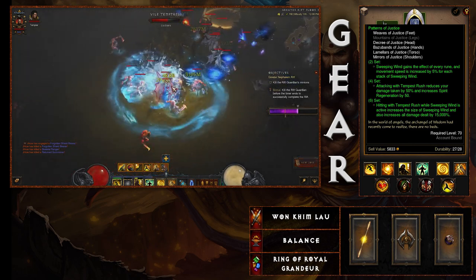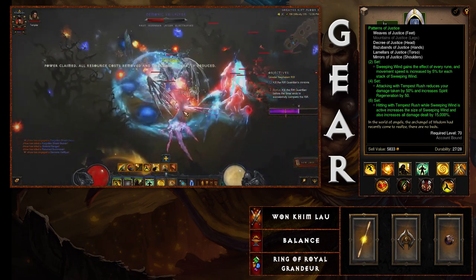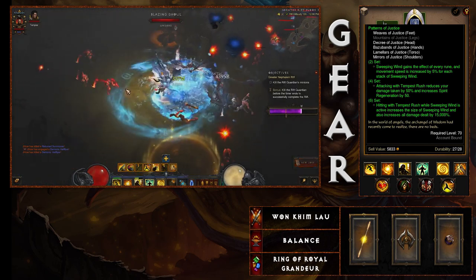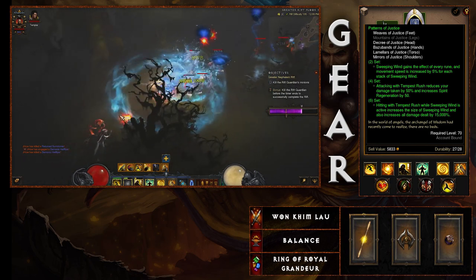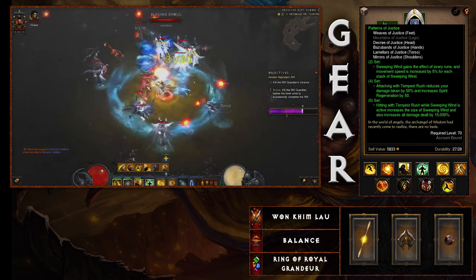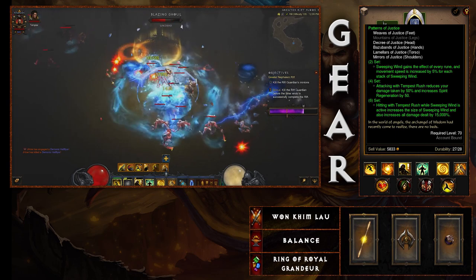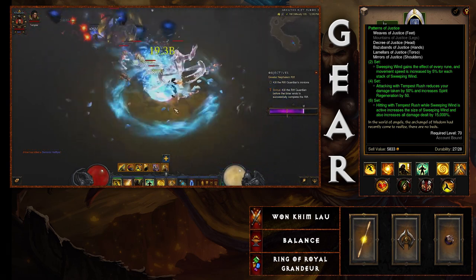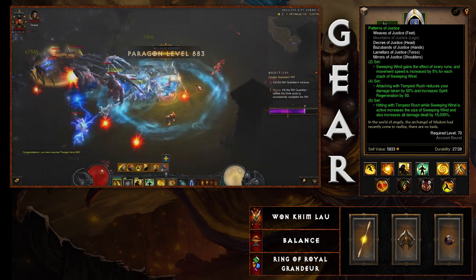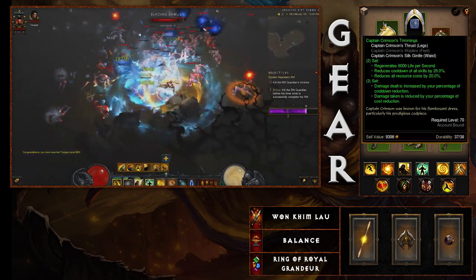The four-piece bonus: attacking with Tempest Rush reduces your damage taken by 50% and increases spirit regeneration by 50%, which means you can continue casting Tempest Rush without worrying about dropping spirit. The six-piece bonus: hitting with Tempest Rush while Sweeping Wind is active increases the size of Sweeping Wind and increases all damage dealt by 15,000%. It's very easy to proc — you'll have a giant circle around you. If it ever drops, just reactivate it.